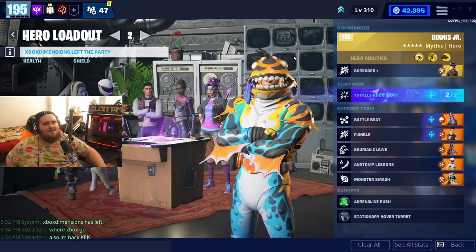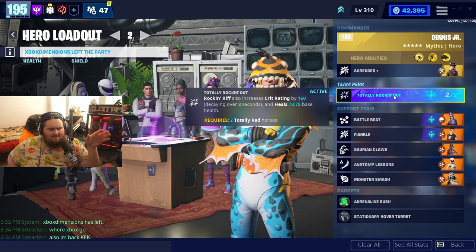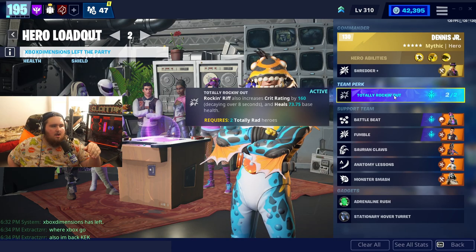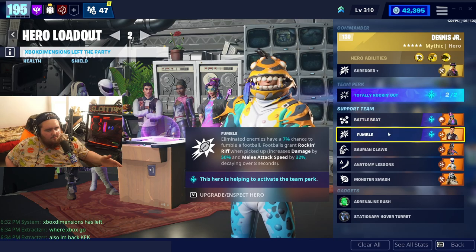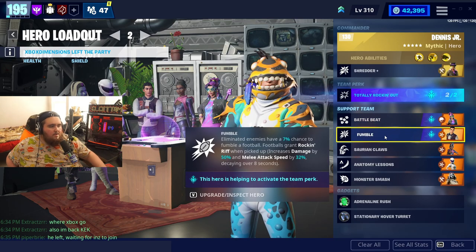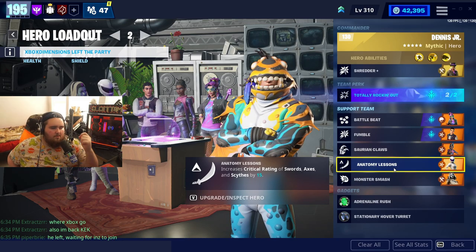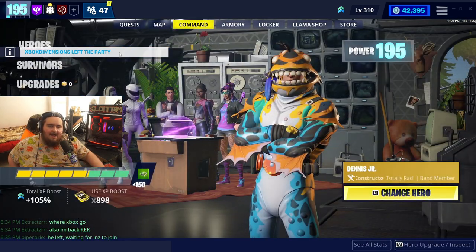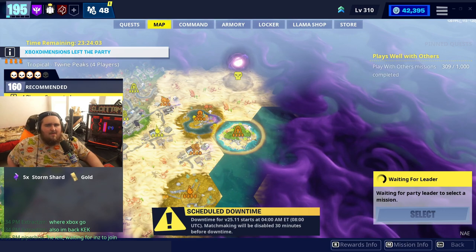We're going to be running Dennis Jr. in lead for Totally Rocking Out — though it is currently glitched and only activates every eight seconds. With Dennis Jr. in lead, I think it should override that and activate by itself. We're also running Battle Beat and Fumble — Battle Beat is overall good, and Fumble works since we're using a melee weapon up close. Saurian Claws for melee, Anime Lessons Whiteout Fiona for better crit chances, and Monster Smash for health sustain. Then we'll jump into the mission.